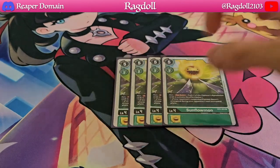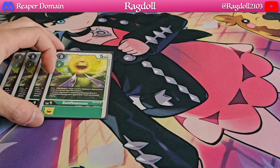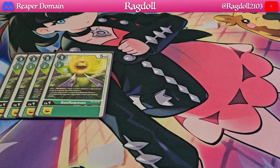Moving on to level 4's, we're going to be playing 4 copies of Sunflowermon. Sunflowermon is a really interesting Digimon — it is a digiburst 2, which is a little more expensive than the others, but one of your opponent's suspended Digimon is unable to unsuspend on their next turn. It's a very powerful effect because it really slows down your opponent, forcing them to go out of their way to unsuspend their Digimon.